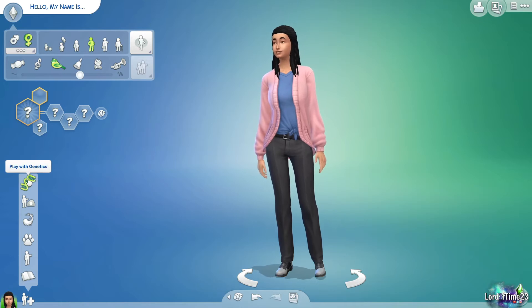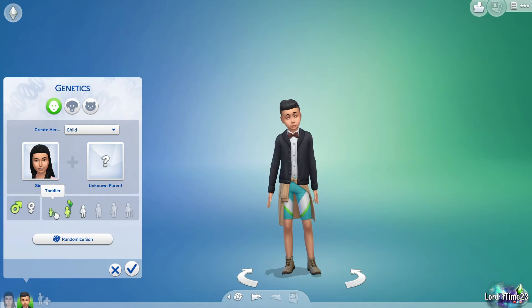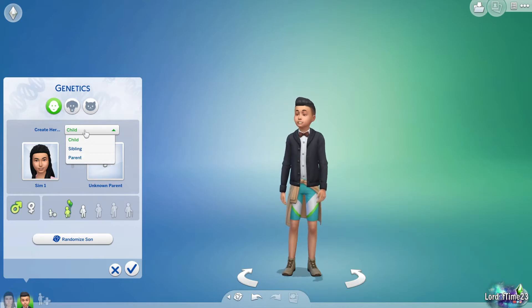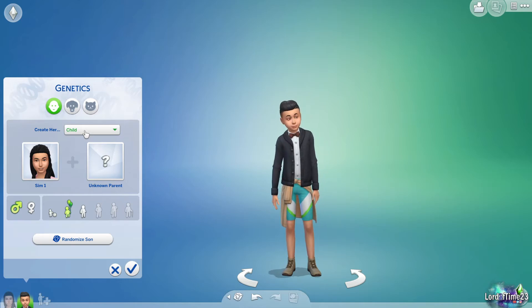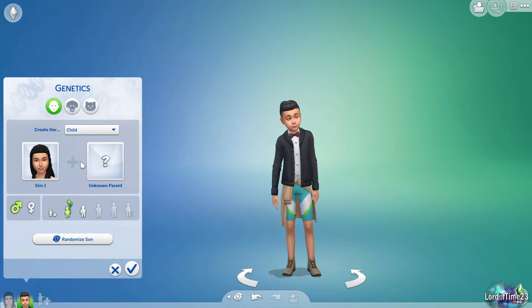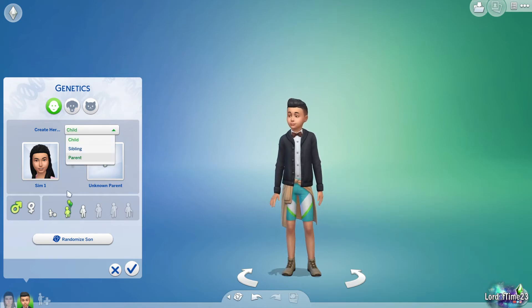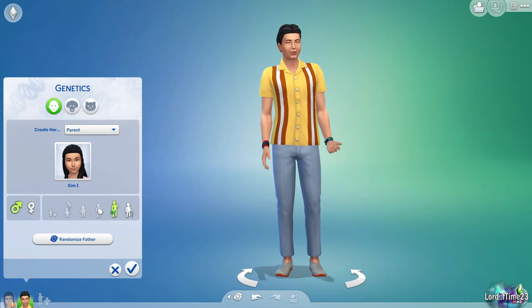Up here is 'play with genetics.' I'm not going to add a second Sim to the household, but if you did want to play with genetics, you can add a sister, child, or parent. It's nice because then you get Sims with similar facial features and possibly similar traits, making things a little more realistic instead of Sims that don't look like they're from the same family.